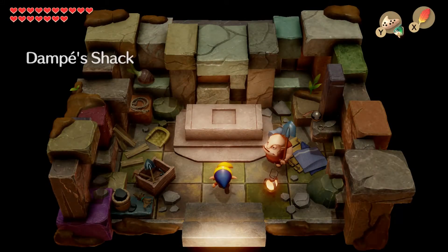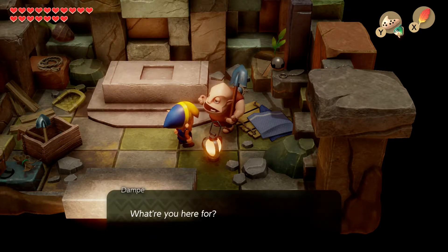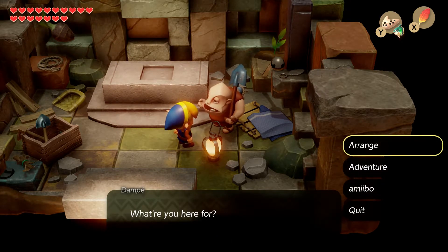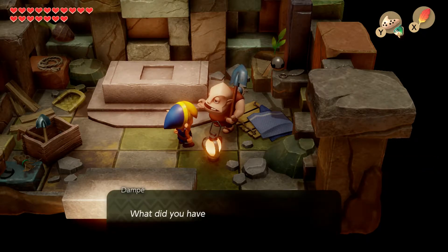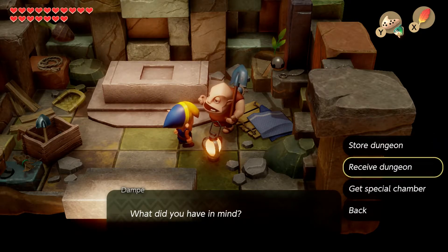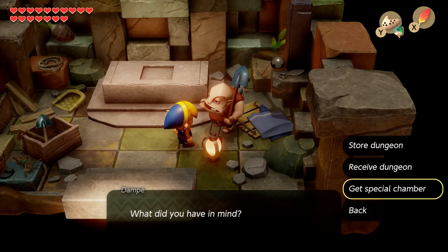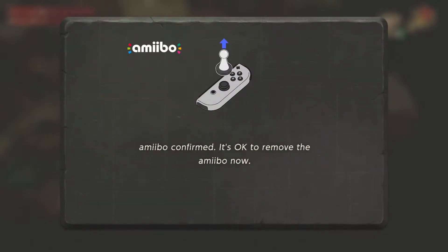Anyway, let's get in there and do it. We're going to talk to Dampé of course — 'Hey there, company's always welcome, what are you here for?' We also have these amiibo things, and I know we can store a dungeon in an amiibo or use somebody else's amiibo to receive the dungeon saved on it. I've got a stack of them over here; we're going to scan this one — this one is Super Smash Brothers Zelda.